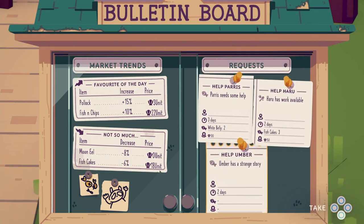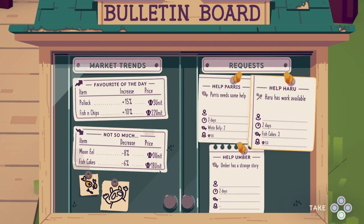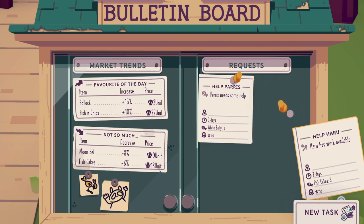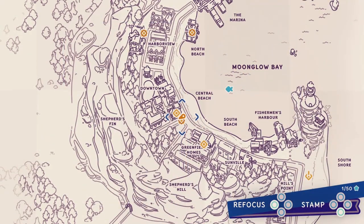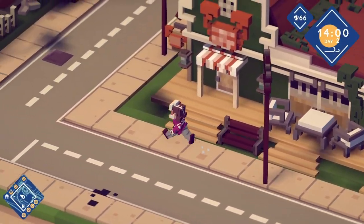The market trench dish of the day — so if I sell those I'll get a bonus, good to know. Three fish cakes — that's pretty easy. Umber has a strange story. I'll take fish cakes and white belly. Fish cakes was just anything — okay cool. What is this objective over here too? I like objectives. Oh, that must be the story.